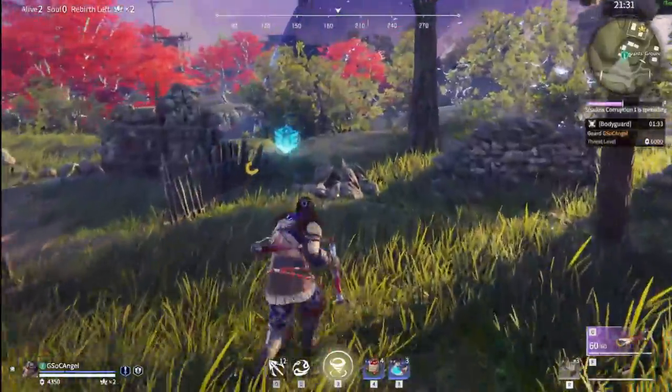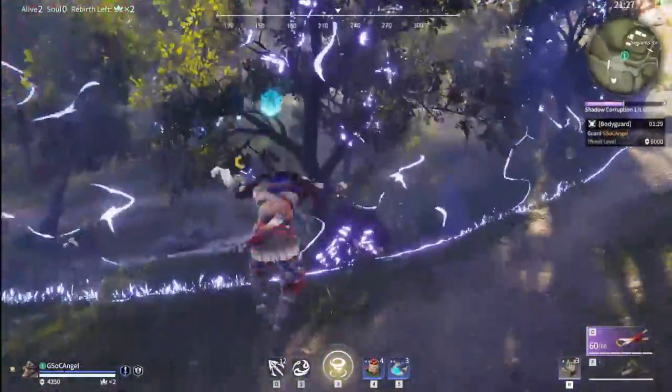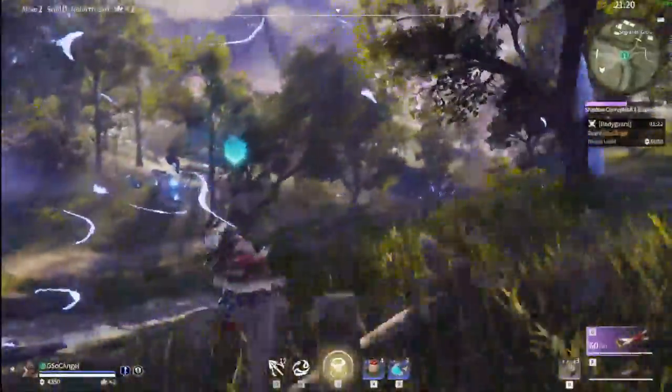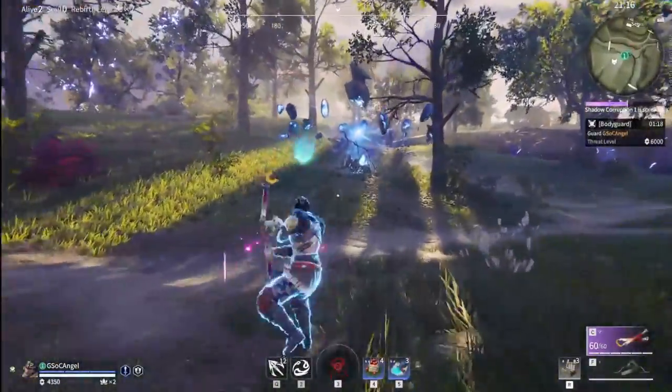Tip number four: purple totems. You'll find these scattered throughout the match. They cost nothing to activate, and once activated you'll see a giant purple dome. Anybody that steps foot in there is silenced and not allowed to use their ultimate. And it's a giant area — just look how big this area is.